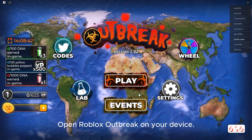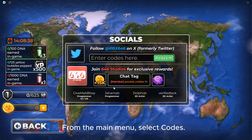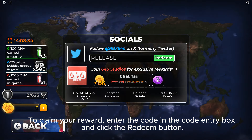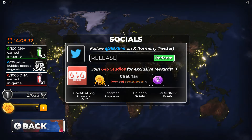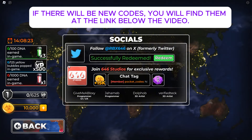Open Roblox Outbreak on your device. From the main menu, select Codes to claim your reward. Enter the code in the code entry box and click the Redeem button. If there are new codes, you will find them at the link below the video.